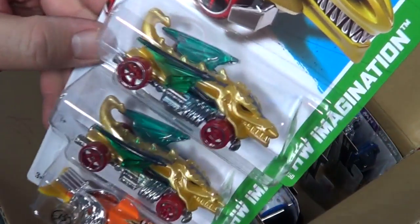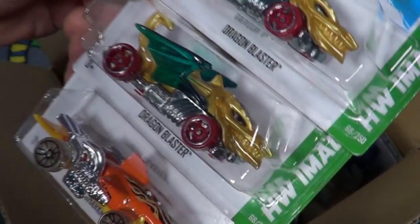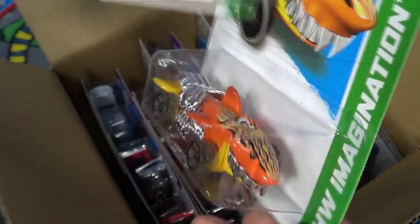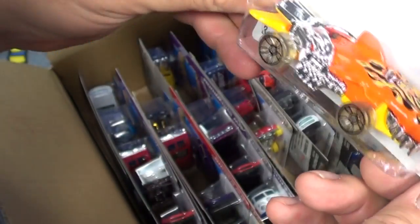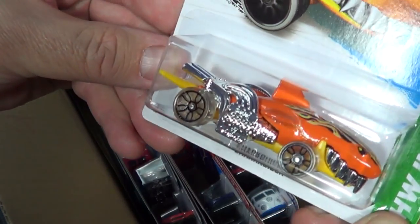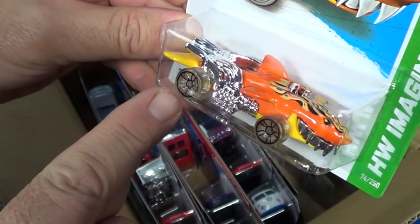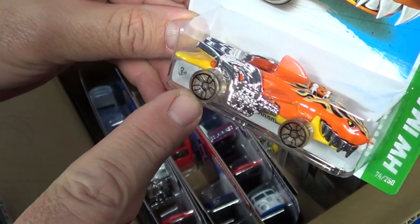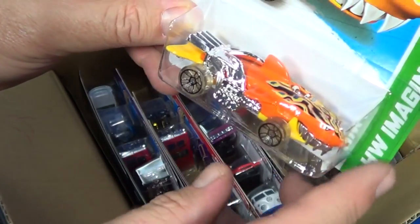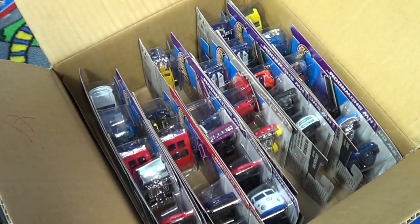Dragon Blaster has been out already for a while — this is not its first appearance for 2013. Shark Cruiser, I think this is a new color. Looking at the wheels, I wonder if we're going to get all-small-wheel variations. I've seen pictures online where some people might have all small wheels — keep an eye out for that if you collect variations.